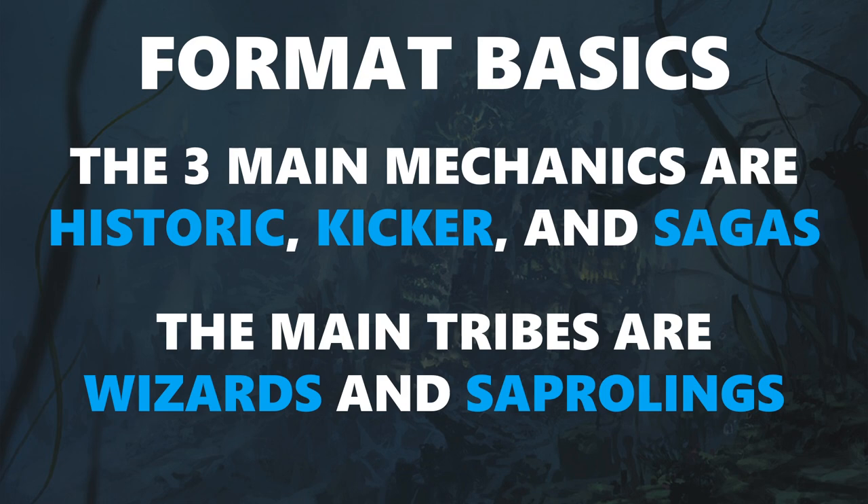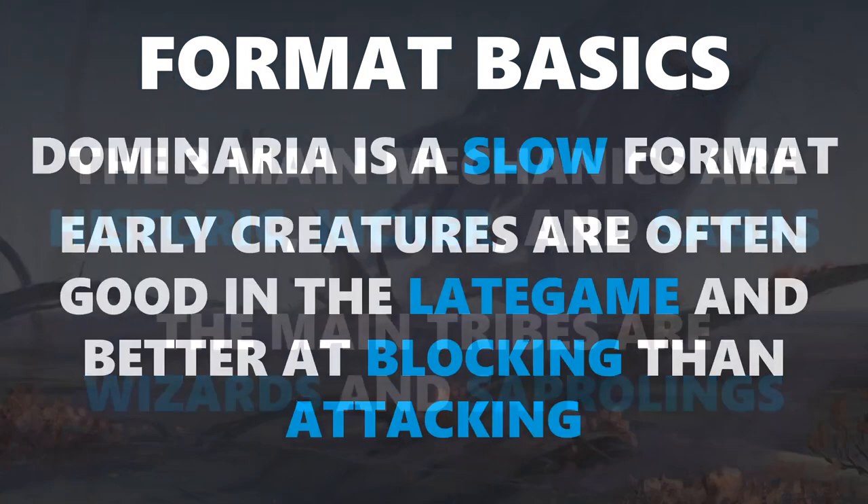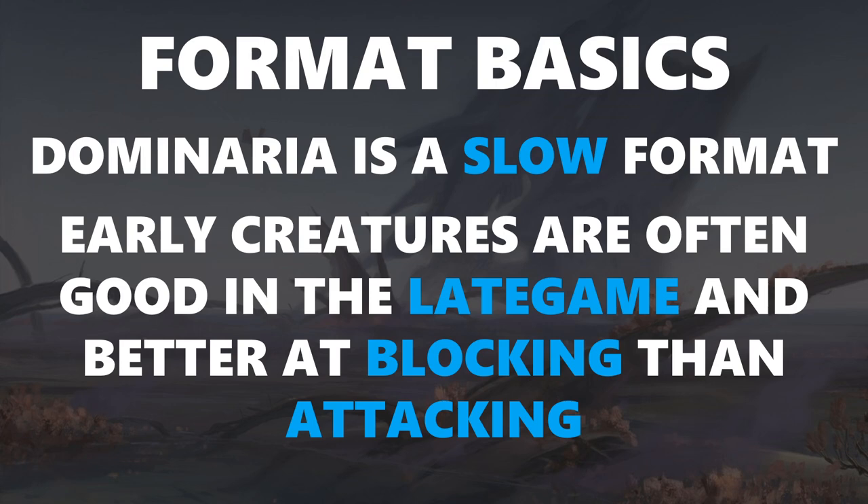The main tribes that you need to be aware of are wizards and saprolings. There are some payoffs for going knight tribal at the rare level, but mostly you're going to be focused on wizards and saprolings, especially because those are two of the best decks in the format. Dominaria is a slow format. This does not mean that you should not be taking early plays, but it does mean that a lot of the time the game is going to be decided in the late game by whoever can grind the opponent out.